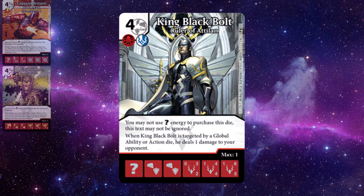Next up, King Black Bolt, who has the Villain and Inhuman affiliation. He's got a 0/3, 2/1, 4/4, 1/6/5 stat line, and his ability reads: when King Black Bolt is targeted by a global or action die, he deals one damage to your opponent. We have another above-average stat line with an emphasis on the attack stat, making him a good attacker — but we're really here for the ability.